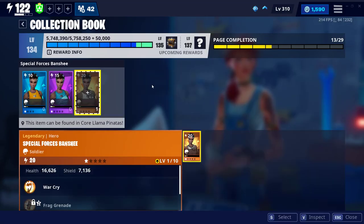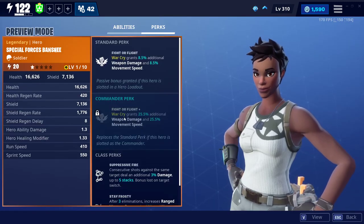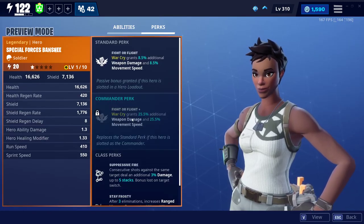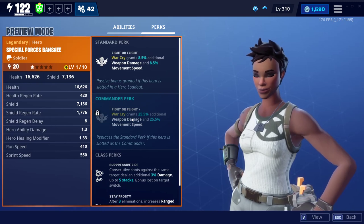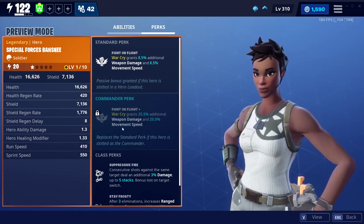I'm gonna show you guys the perks for it in Save the World. What she does is War Cry grants 25.5% additional weapon damage and 25.5% movement speed.